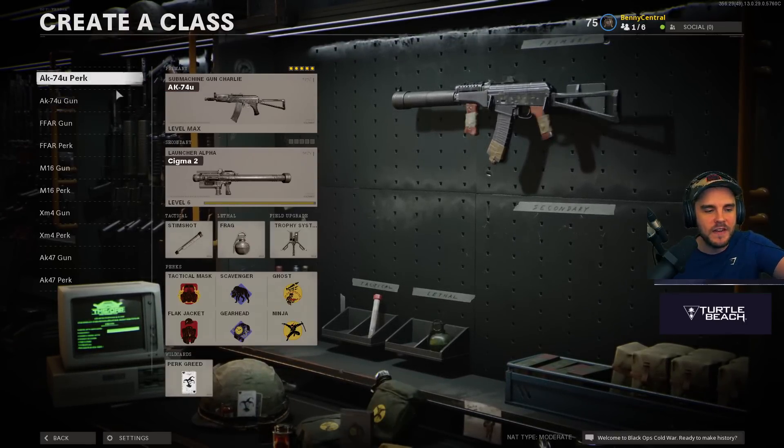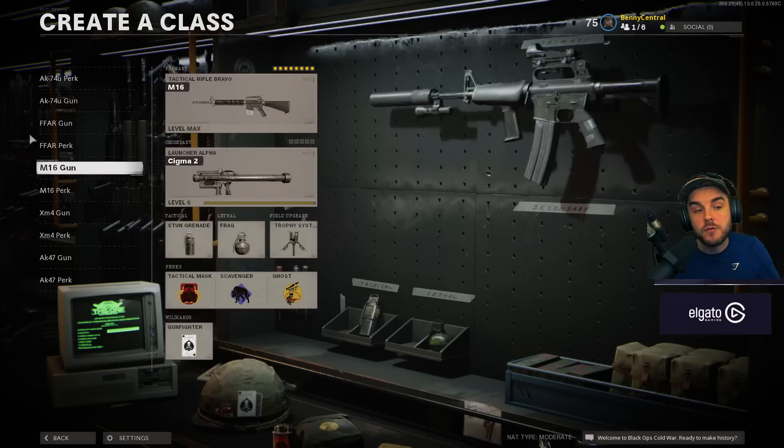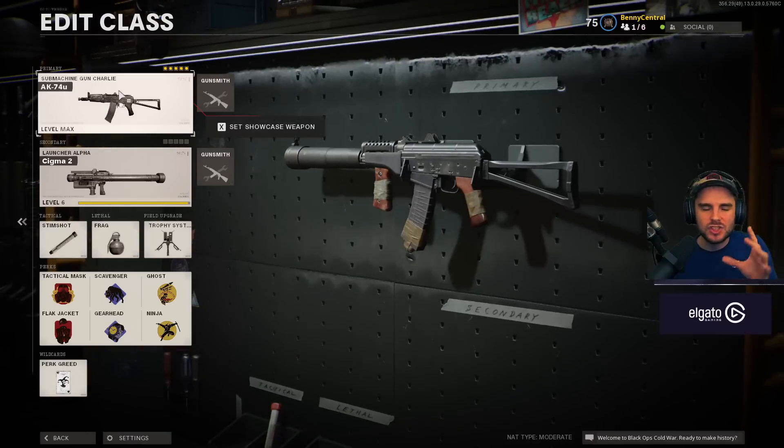One thing I want to point out is how I've laid out my guns — there are two variations. There's a perk variation, which is if I'm using the perk greed wildcard, and then there's a gun variation if I'm using the gunfighter wildcard. So you can see the best setup for these weapons for both five attachments and eight attachments, so you know exactly what you should be using.